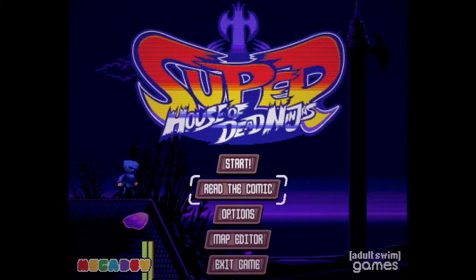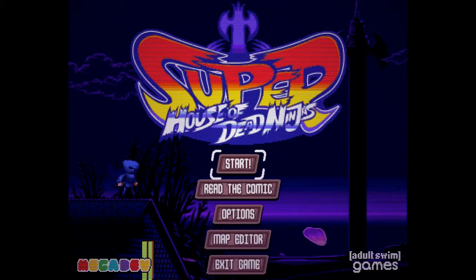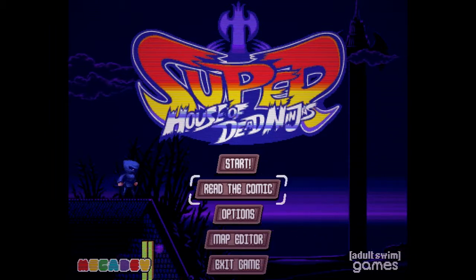Hello everybody, my name is Merc and today I'm going to show you Superhouse of Dead Ninjas, a game recently launched on Steam currently selling for $5. It was originally a free flash game on the Adult Swim Games website. When I saw this on Steam I checked it out and found it a lot of fun. The Steam version adds a map editor, a couple of extra bosses, and extra weapons, so it's definitely worth the $5 asking price.